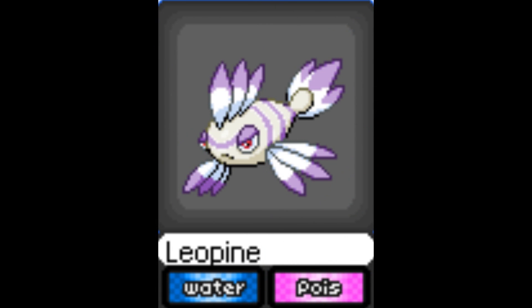Then we have Leopine, which is a water poison type. Going back to Kinnip from the last episode — it kind of looks like it might be related to that or possibly Qwilfish. This is the second water poison type in this deck, so I'm just going to say no, too many. But I like the design a lot more than Kinnip — I like its fins and its tail. Type-wise, we'd only want really one more if we have any.